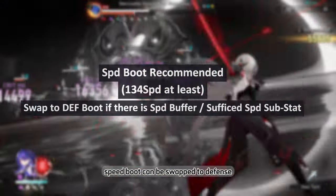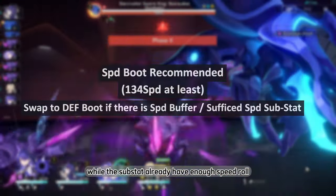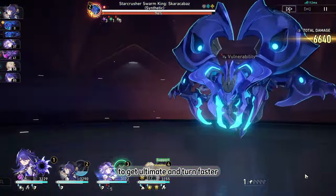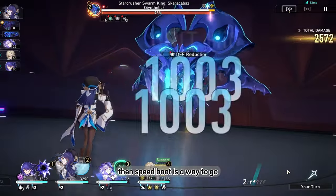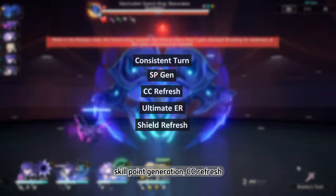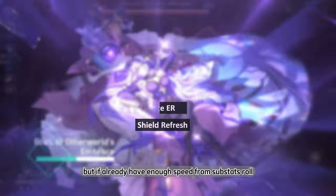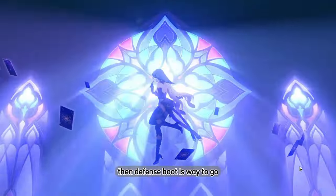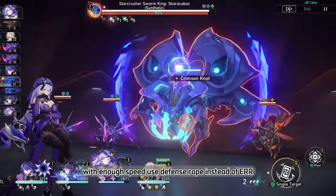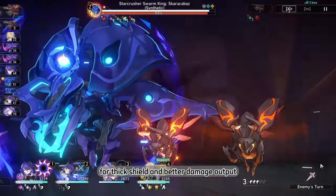Speed Boots can be swapped to Defense Boots if there is a speed buffer in the team such as Ruan Mei, and if substats already have enough speed. If you want Aventurin to be speedy for faster ultimates and more turns, Speed Boots are the way to go. Speed Boots give consistent turns, skill point generation, CC refresh, energy regen for ultimate, and a higher chance to shield up. If you already have enough speed from substats, Defense Boots provide a tankier shield and better overall damage. With enough speed, use a Defense Rope instead of an Energy Recharge Rope for a thicker shield and better damage output.